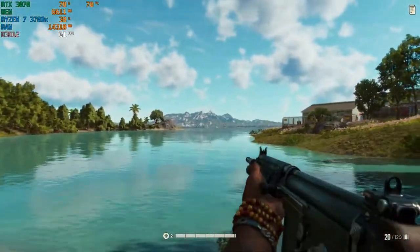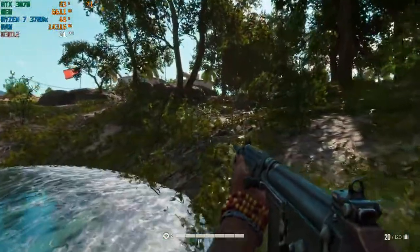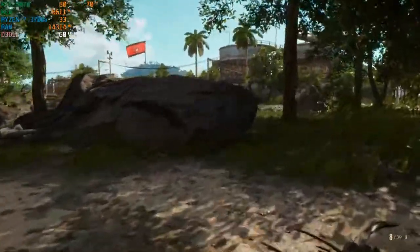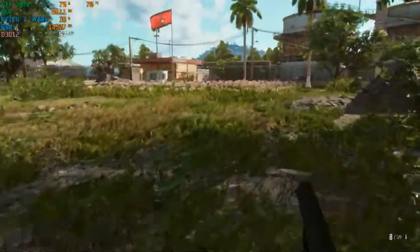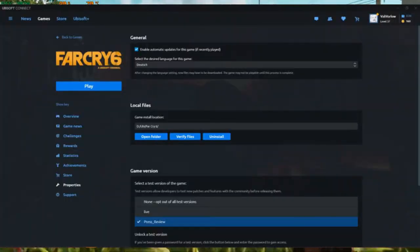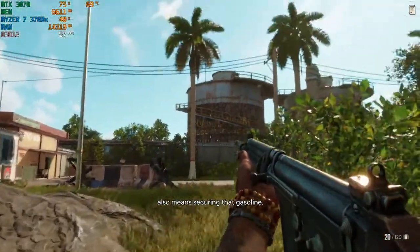First of all, you have to open your Ubisoft Connect app. Once it's open, you have to select Far Cry 6, then go to Properties and click on the Verify option. This will repair your game file and fix the black screen problem.